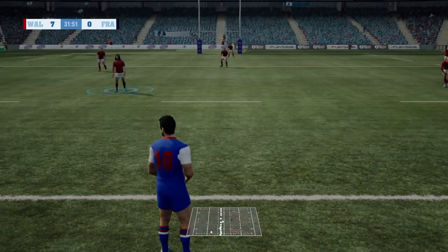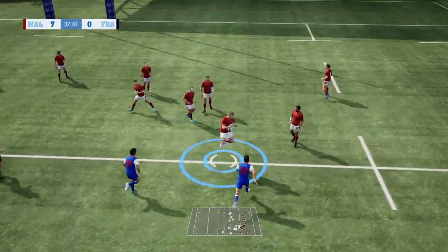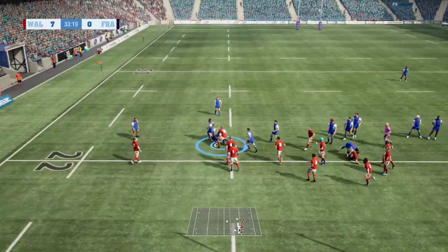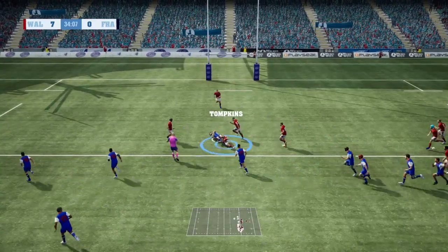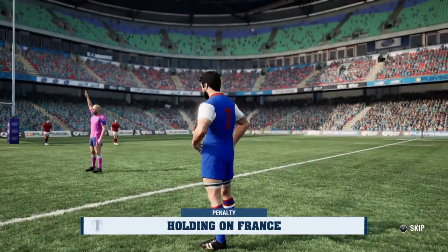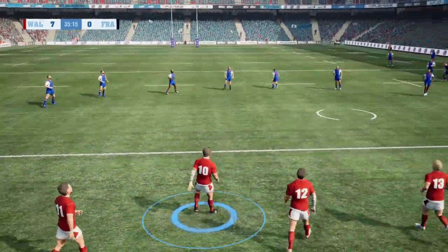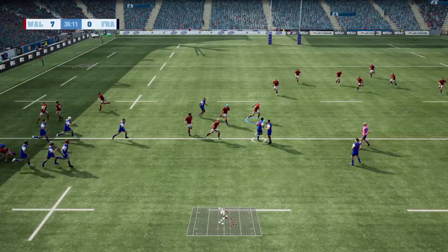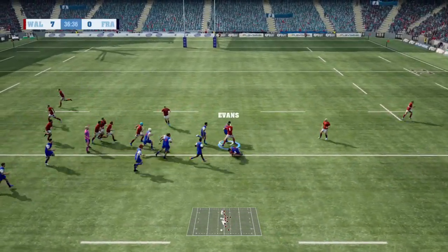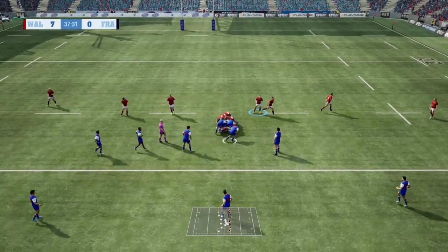The restart from Ntamack goes deep, finds Alun Wyn Jones — fends off one, out to Dan Bigger — but turnover ball now for the French. A chance for them to attack. But a penalty against France for holding on, so a chance for Wales to relieve the pressure. Five minutes left in this first half. Dan Bigger goes downfield but won't find touch. Another chance now for the French — great defense from Wales at the moment, just controlling the game.